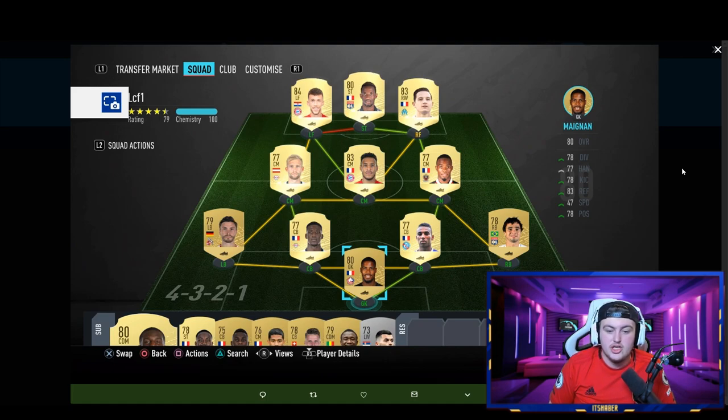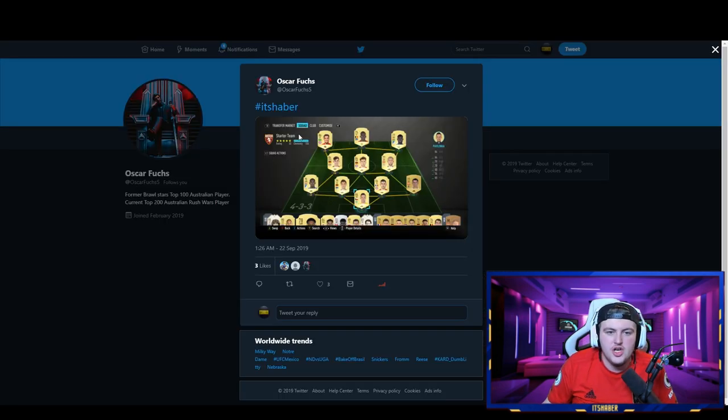I do like the structure of the squad. One question I have is about your Ligue 1 player — I'm guessing you're going for his 85-rated card after the seasonal objectives. He looks solid and I'd be interested to see how good that 85 version is.